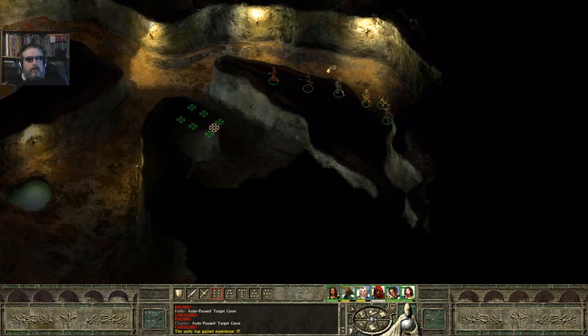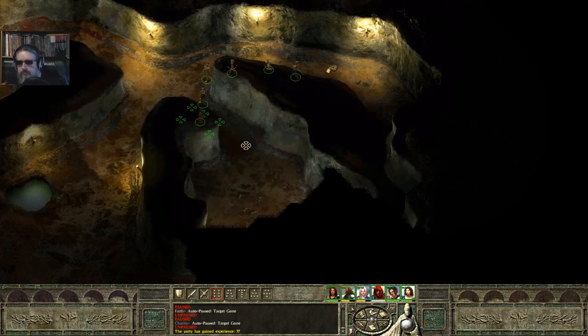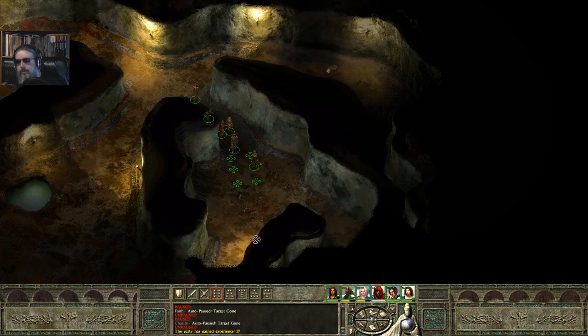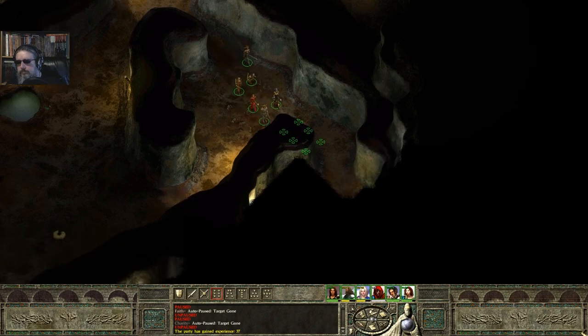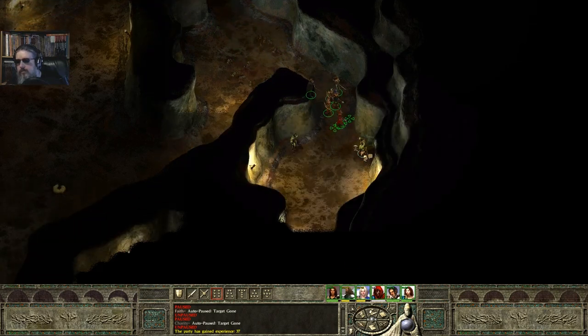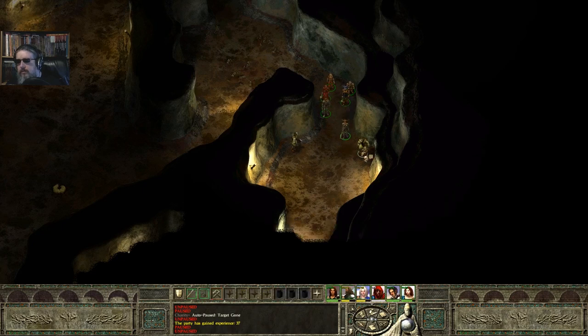Alright, anything down here? Nope. Onward over here then. And we got more nothing. There's a corpse — no, that's not a corpse. These are orcs! I've got to reorganize myself. Let's put my caster up front. 'You have indeed.' 'You talk Vrek. He wait for you. Go.'